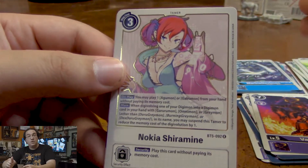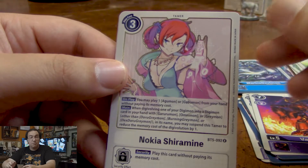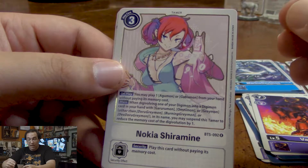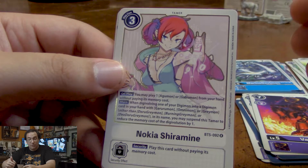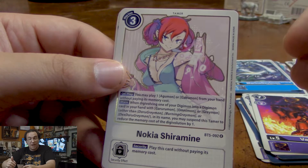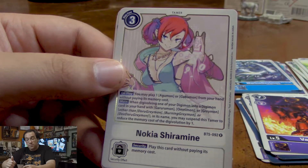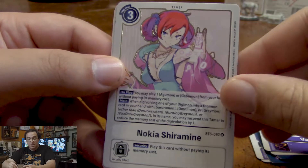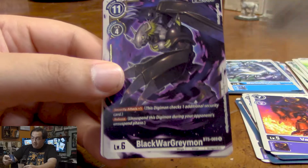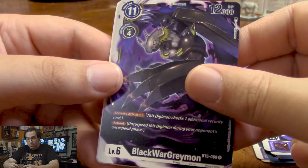Nokia — for those of you who haven't played Digimon Cyber Sleuth, this is one of the main protagonists and also one of our rare cards. When we play her, we can play an Agumon or Gabumon from our hand. And when we Digivolve a Digimon into Garurumon, Omnimon, or Greymon, we can suspend this Tamer to reduce the memory by one. That's actually pretty tempting to put in my Agumon-Greymon deck. Our other rare is BlackWarGreymon, with an extra security attack and Reboot.